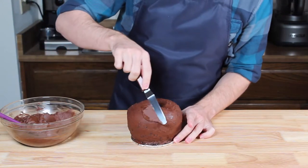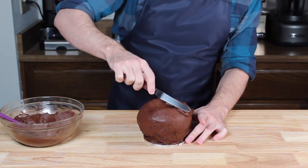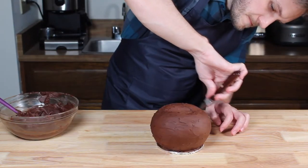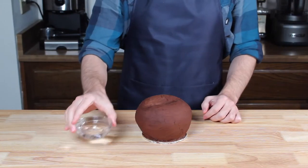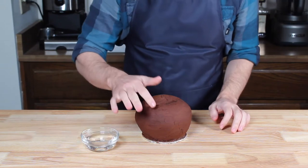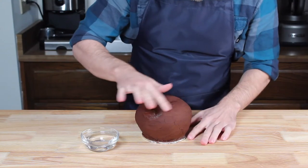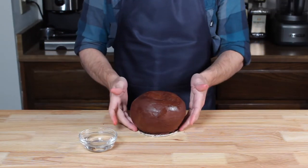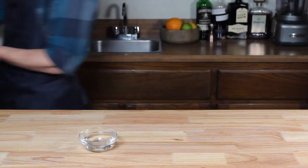Once chilled, we can start on our real buttercream frosting. Spread on a generous layer of chocolate frosting all over the cake and smooth everything to the best of your ability. This layer needs to be quite smooth for our final glaze to look good, but don't worry if there are any slight edges left behind, because we're going to chill the cake for another half an hour, after which we can use a wetted finger to get a completely smooth surface. And that looks beautiful, so we're putting this back in the fridge one last time while we prepare the final glaze.